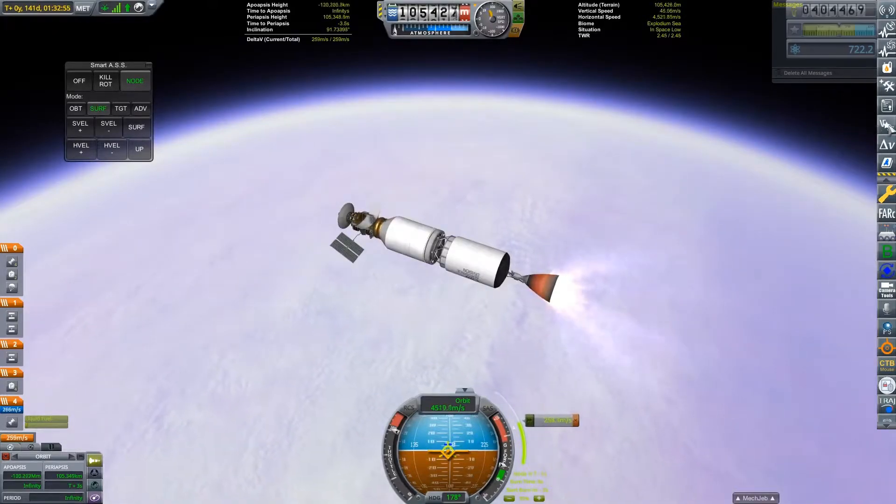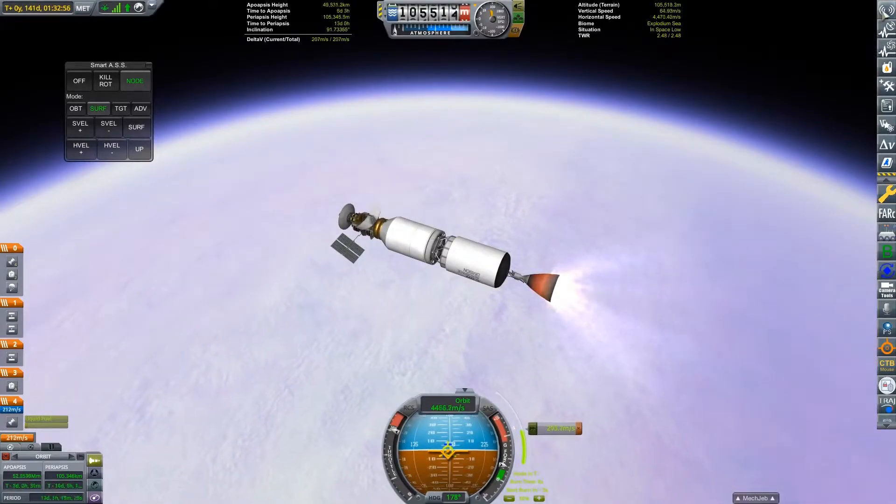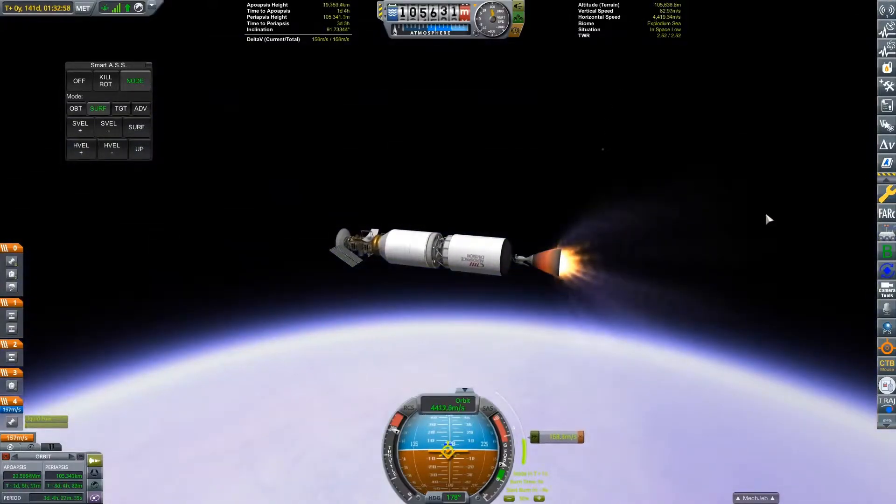The engine I'm using on this stage is in fact a Merlin-1C vacuum, which I believe was used on some of the earlier Falcon 9 rockets, although the Block 5 variants we see today use Merlin-1D vacuum engines.